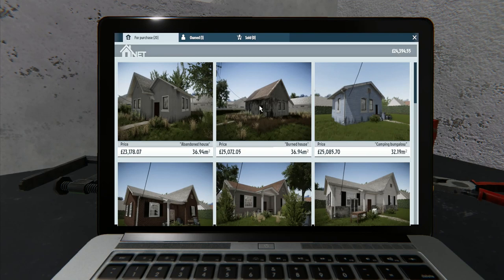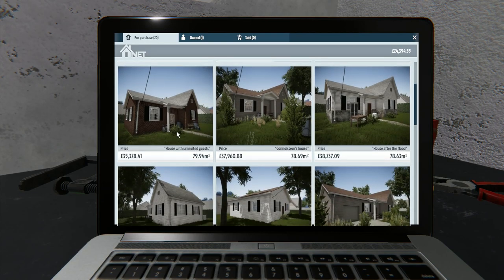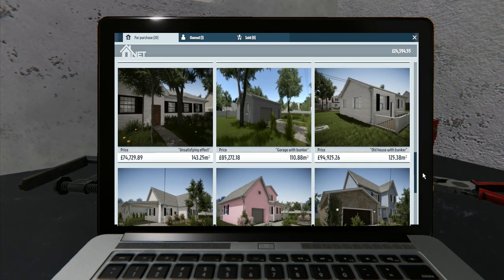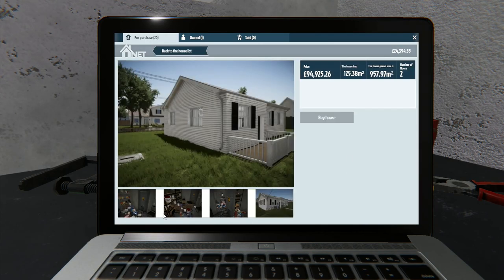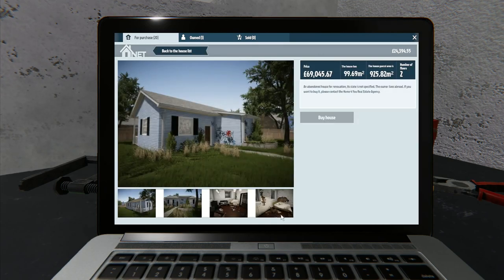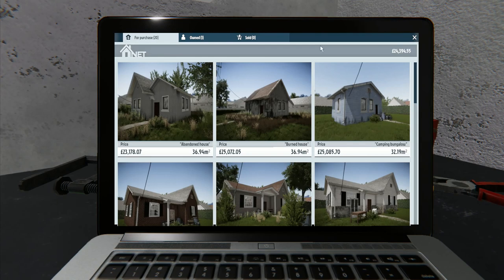Looking at the houses: abandoned house £23,178 - we've got over a thousand to work with. There's a burned house too. House with uninvited guests, connoisseur's house, just married, unwashed, garage with bunker - I think that's the DLC! The garage with bunker is to do with the fallout bunkers. They did it as an April Fool's joke and then decided it was a pretty good idea, so they've added bunkers underneath some houses.